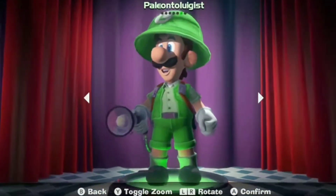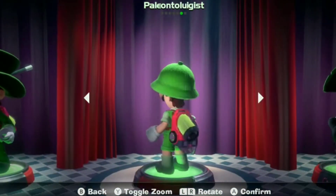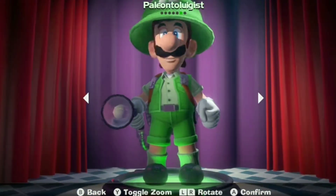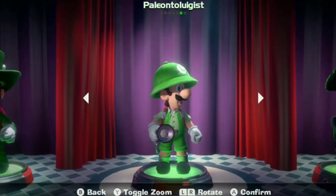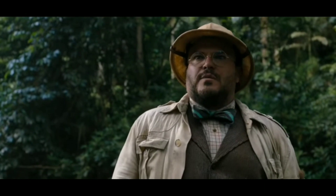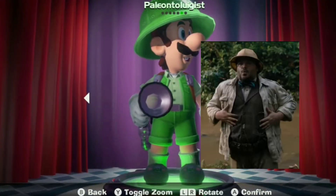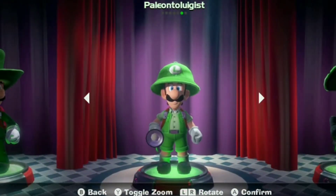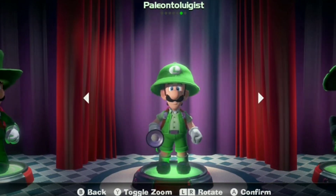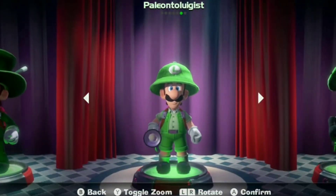After that, we have the Paleontologist Luigi. I never thought in a million years that Luigi would summon the courage to research dinosaurs. I think the costume looks really good both in general and on Luigi. He kind of looks like a green version of Jack Black from Jumanji. Seriously, if you put them side by side, they look very similar. All jokes aside, I do really like this outfit — it really does make Luigi look like a paleontologist looking for fossils. Although the hat does look pretty big for the costume.